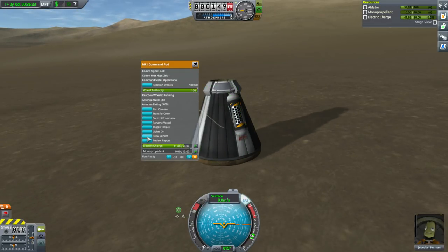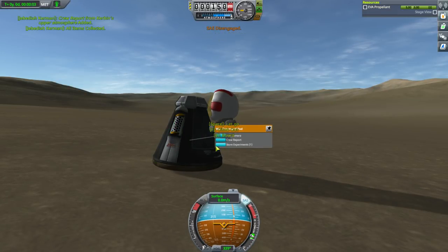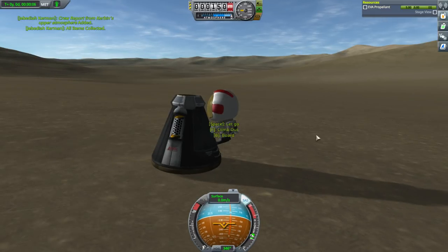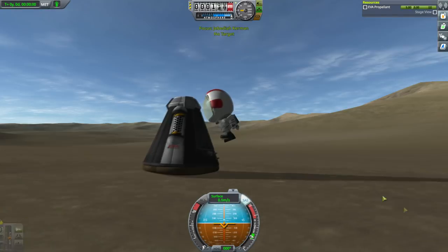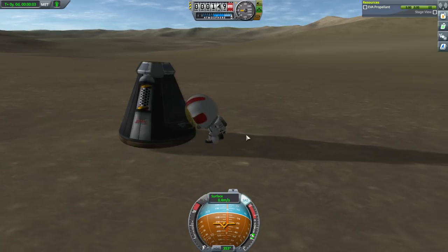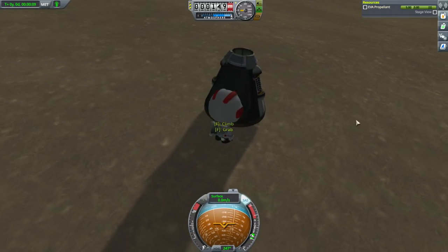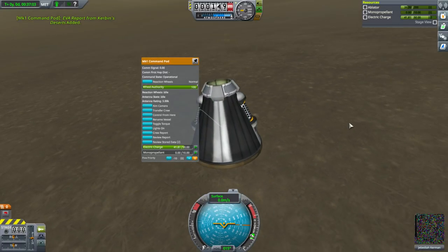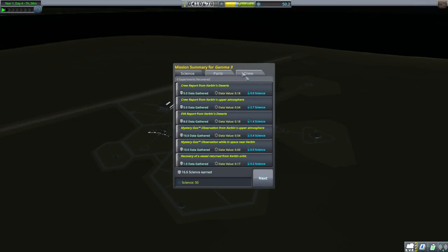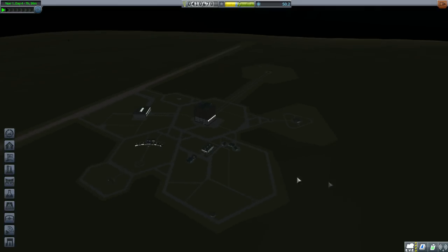We can't get a new crew report just yet — let's EVA. It only lets you store one crew report so we have to take data. Crew report, keep that, EVA, step down to the ground — EVA report, keep that. We can't take surface samples just yet; that has to be unlocked with the building upgrade. Stored — and that's good enough. Recover vessel.